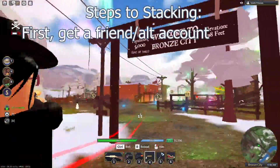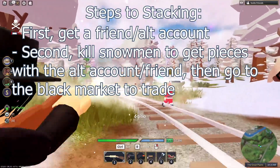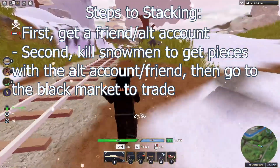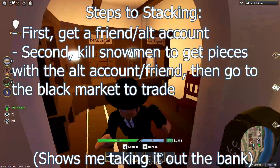First, you want to grab a friend or even an alternate account if you're able to do so. Second, you want to get yourself and the alternate account or friend all the gun pieces by killing the snowmen around the map. Once you two have done so, head over to the black market to trade.